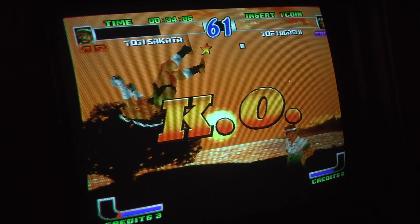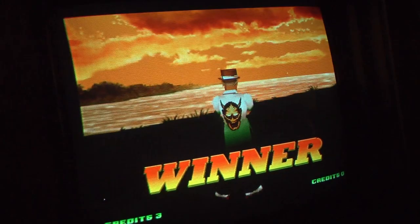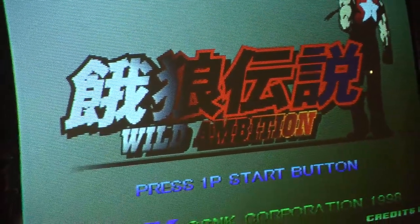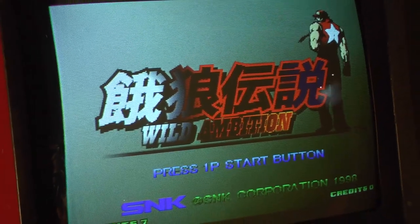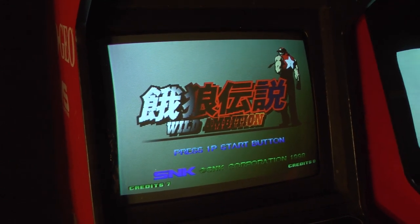It's always a great time to play some Hyper Neo Geo 64. How about some Fatal Fury Wild Ambition? The name of the game is Fatal Fury Wild Ambition, released for the Hyper Neo Geo 64 in 1999.